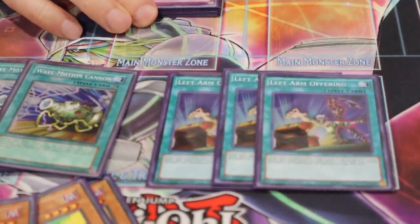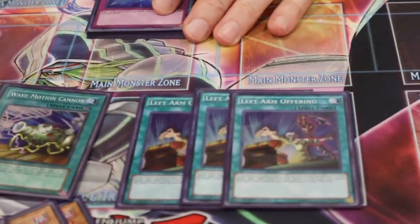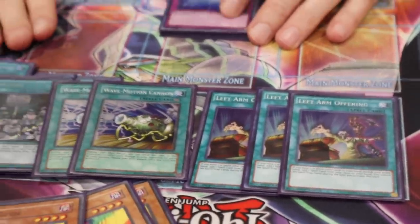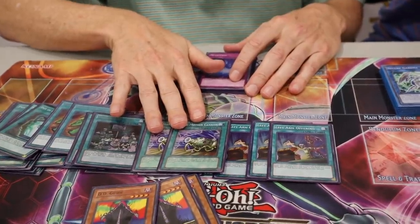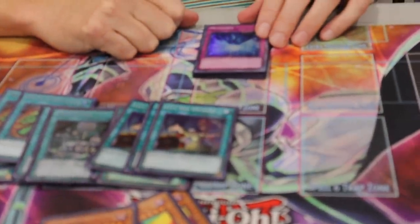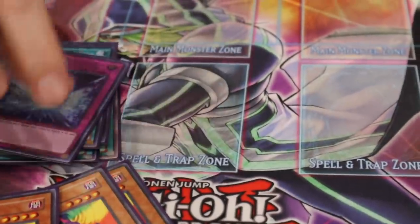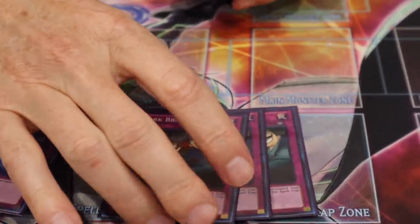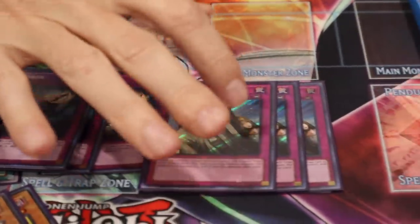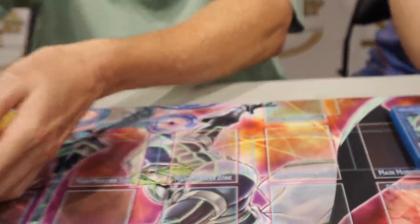Three Left Arm Offering — we haven't seen this since grass format. Since I play all the spells and continuous spells it's so good: if I need Goddess I go get it, if I need Prohibition I go get it, if I need a win condition card I go get it. You just banish at least two cards from your hand and go get anything in your deck — redundant copies of cards make it even better. One copy of Metaverse of course. Three Dark Bride for spell-trap negation and three Solemn Judgment.